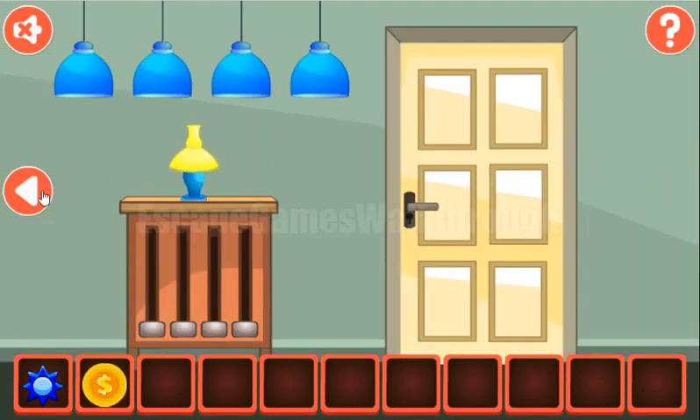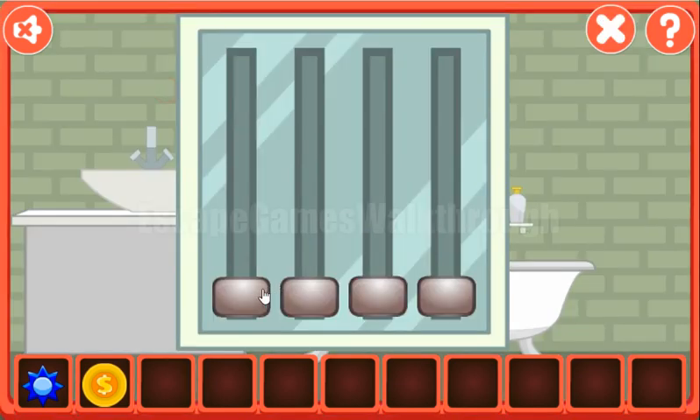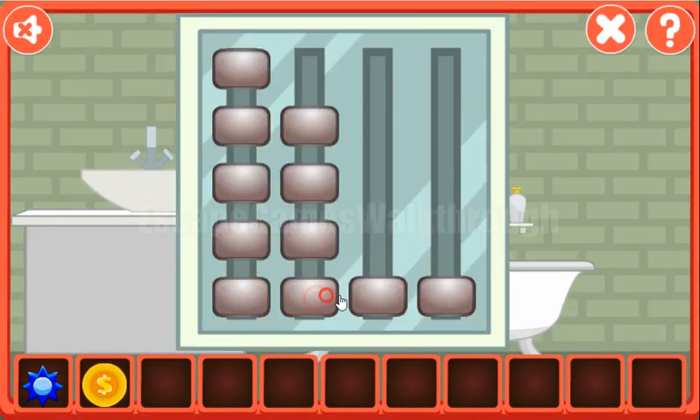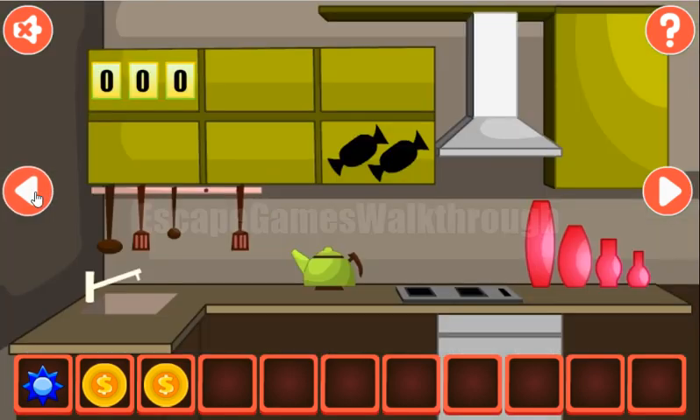Let's go to the right — here we have nothing for now. Going backward, here we can see four ways of different sizes, and the sizes are the hint for these levels. We've got another coin. Going backward.